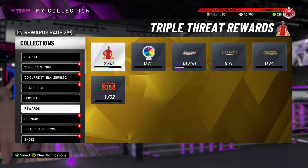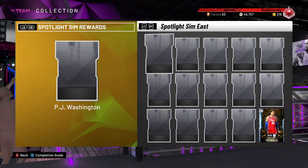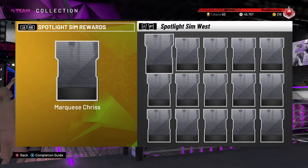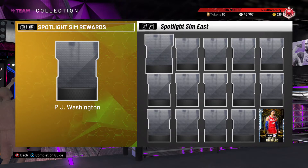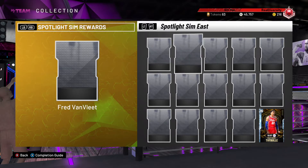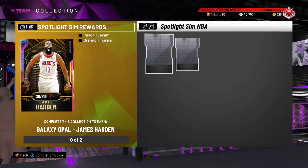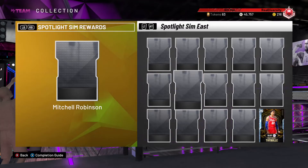For people who don't want to watch two videos, here's the breakdown: this new spotlight sim — simulation for the NBA — lets you knock out a set of challenges. Each team has to face five teams, going from rookie to hall of fame difficulty. After you beat each challenge you unlock a player reward. Once you complete a full conference, east or west, you get a player — either Siakam or Ingram — and if you get both of those cards you will get an opal LeBron James.